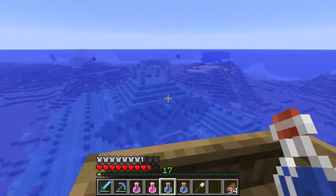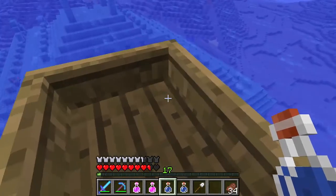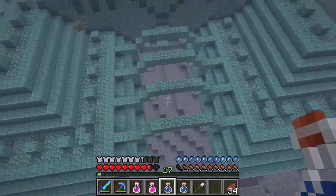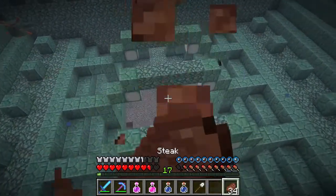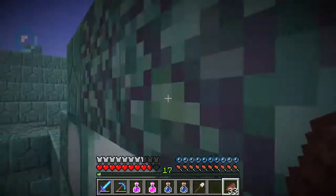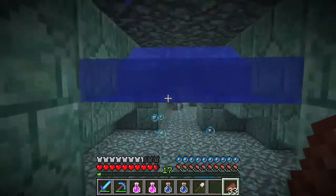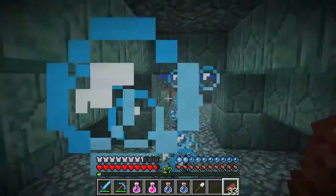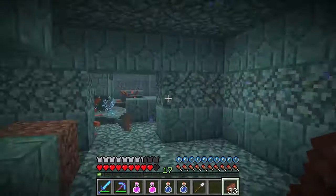There are two wings and then obviously the main boss up in the top middle. I should probably mention that we should have made invisibility potions, because invisibility potions will prevent these little guys from seeing us and dealing damage to us. So we could have resisted some damage.